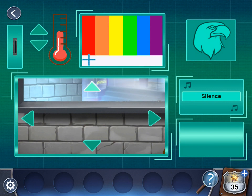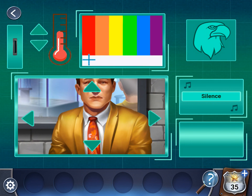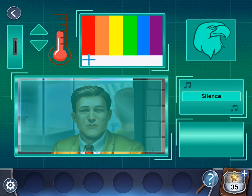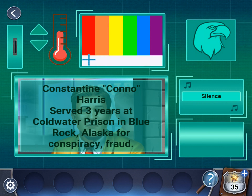Alright, let's get this on his face. Constantine Kano Harris served three years at Coldwater Prison in Blue Rock, Alaska for conspiracy and fraud. So Kano.